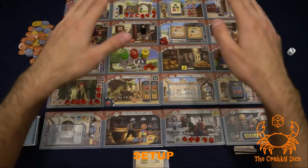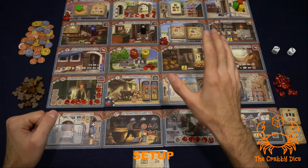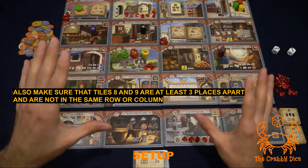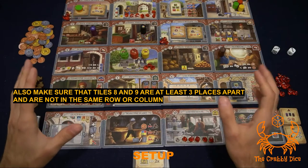For the regular setup, you're going to shuffle all the tiles together and display them in a 4x5 grid. You can orient it either way — just make sure that the fountain is in the middle. I like to have it right in the middle of one of the two center spots so it's not going to shift the board to one side or the other.